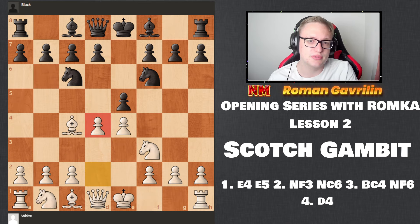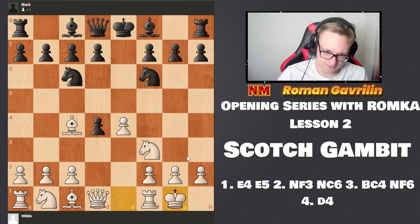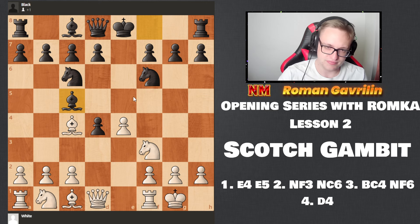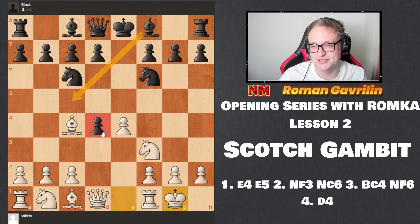That's why in this position I like to go with d4 and then castle. And here, the Deutz Gambit — Bc5 — we might get the same position after d4. E takes d4. A lot of people will play Bc5 in this move to keep the pawn on d4.